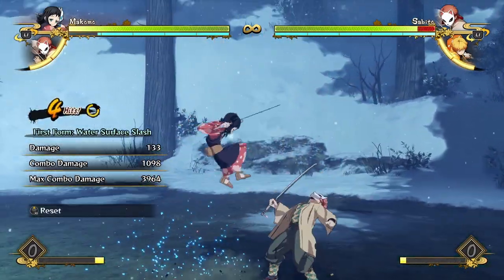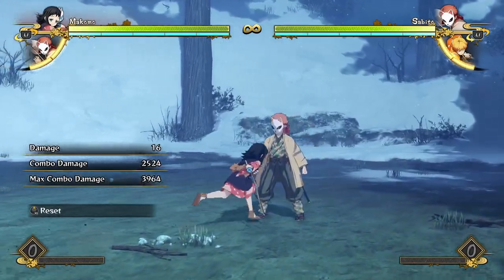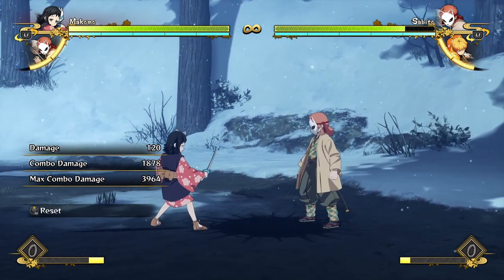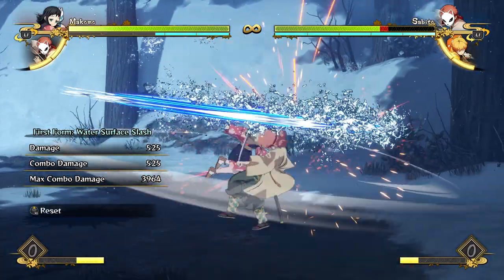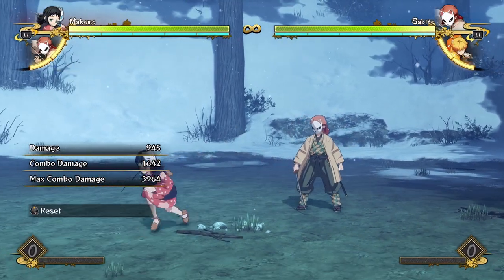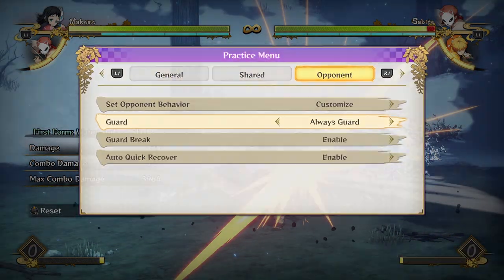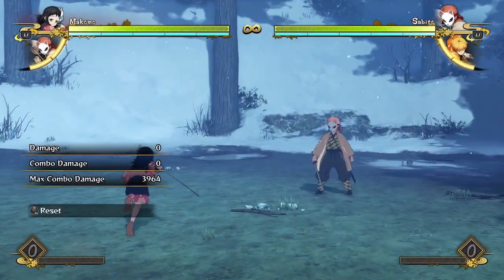You can use it as a combo extender, but because it doesn't do that much damage you're not going to get a huge amount if you just use it that way. Where it becomes more useful is as a combo ender, particularly in the air, because she recovers so quickly — as soon as those water particles are on screen she can already be going for a grab. On block it's a bit easier to react to since the opponent is already ready to dodge, so getting grabbed there is less likely. But because she has a second hit, it's a gamble as to whether she'll do one hit and grab, or two hits.